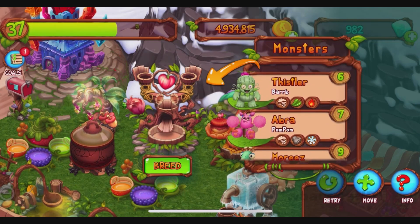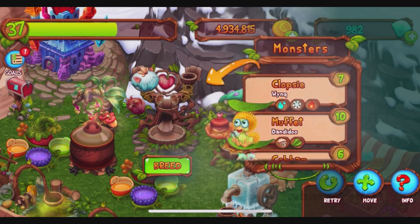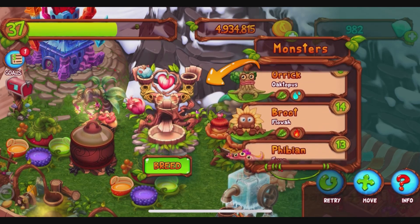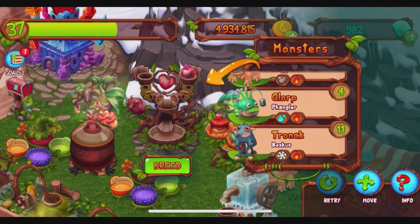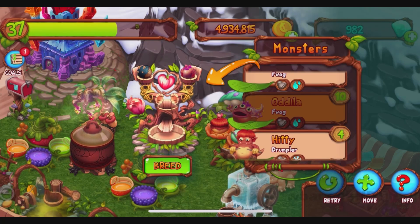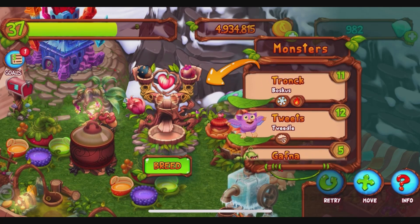So we need earth and water — let's put that in there and remove this one. I don't want to use a combination that can give me too much of whatever. I need cold and fire now. So earth and water — there's the frog and the bosque bus. Alright, let's try this.